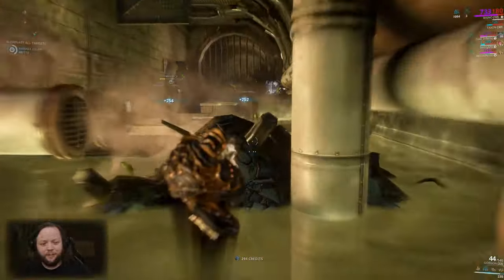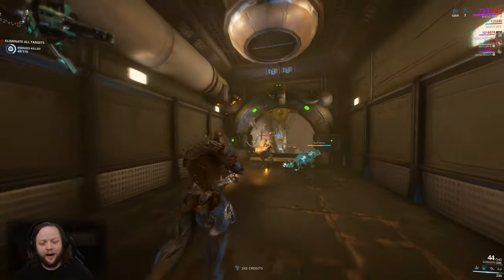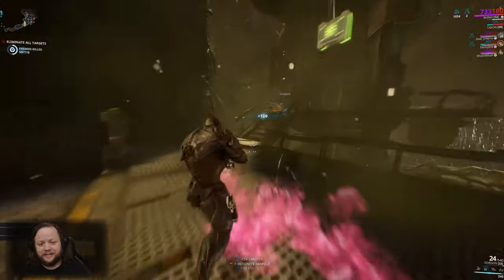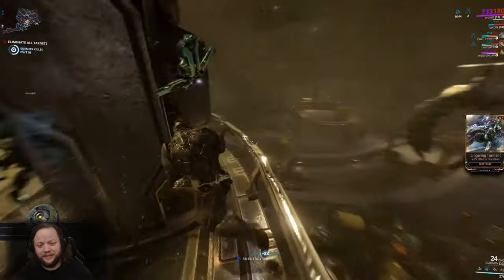If you look at our base stats, we still have a shield mod and an armor mod, so we have about a thousand health plus an extra thousand health — it basically doubles our health. This is why it's exceptionally useful for new players, because having a double health pool is excellent.